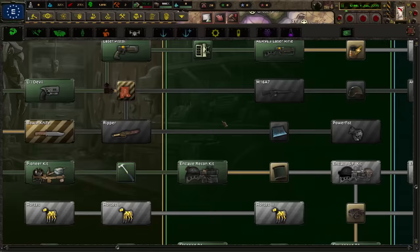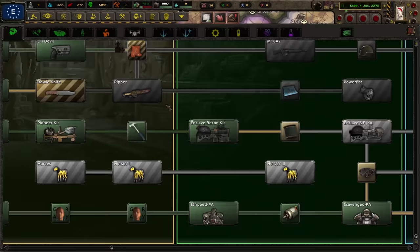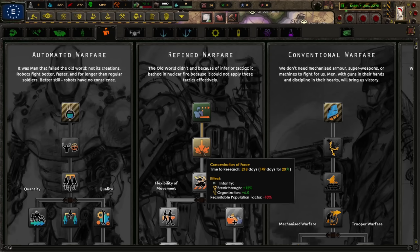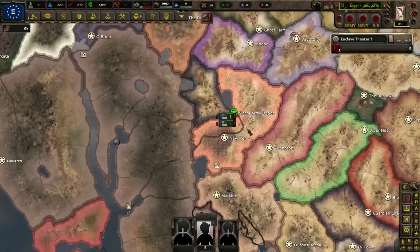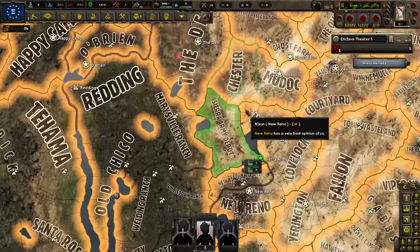We already have advanced levels of rifles researched, very much ahead of time. I've been told that riot gear and dogs are really good for keeping the peace — we might want to do that, but we definitely need doctrine research. Let's do concentration of force. We start with five units, four of which are in full power armor, which is excellent. We'll probably take out a smaller nation right off the bat, like MODOK.